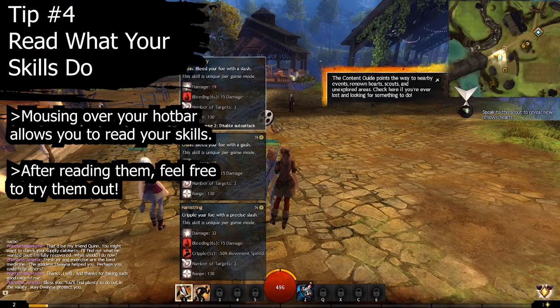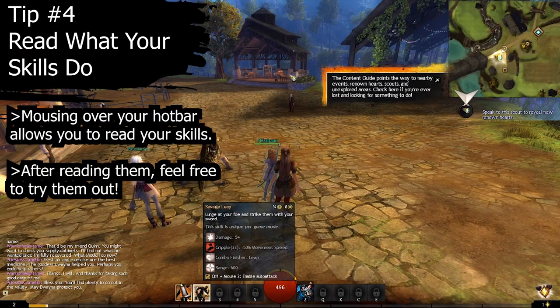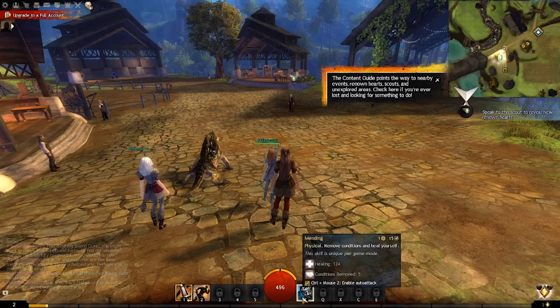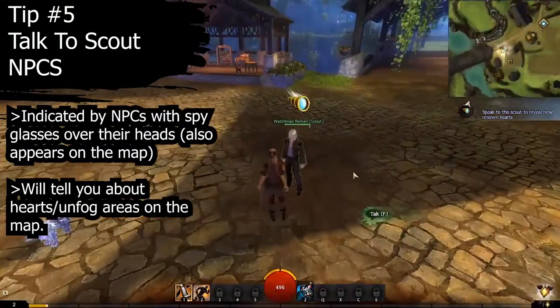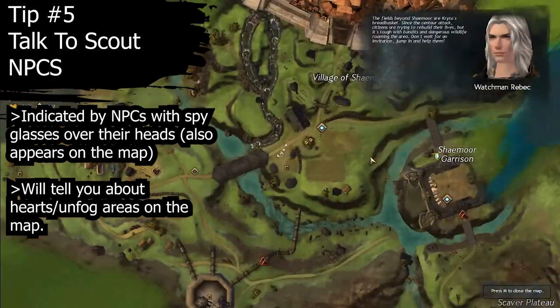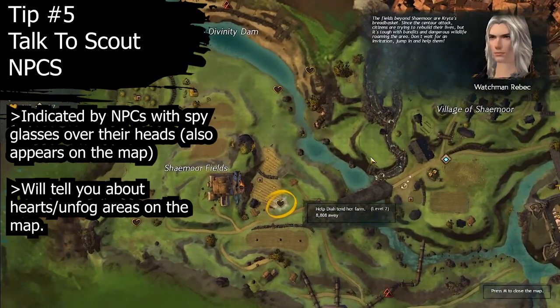Tip number four: read what your skills do. Reading what each skill does will help you a lot, especially because each weapon is tied to a certain play style. Tip number five: talk to scouts. If you see NPCs with spyglasses over their heads, talk to them. They will tell you more about the hearts in the area, and if you ever find yourself struggling to complete a map, most likely you can talk to a scout somewhere and they will show you what you have missed.